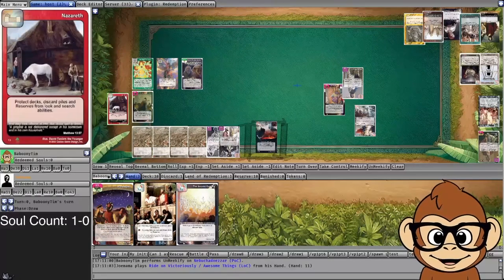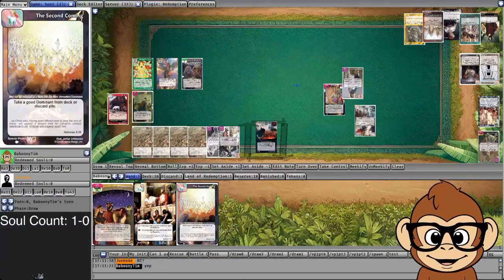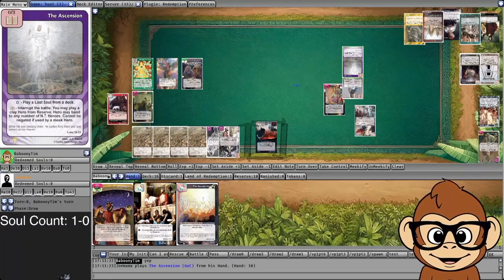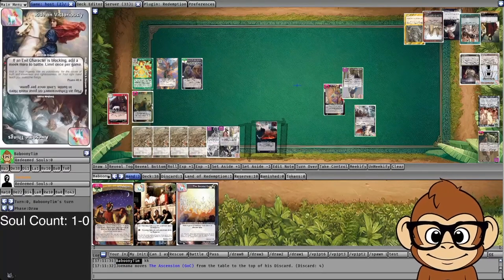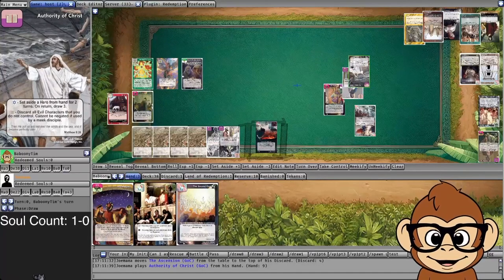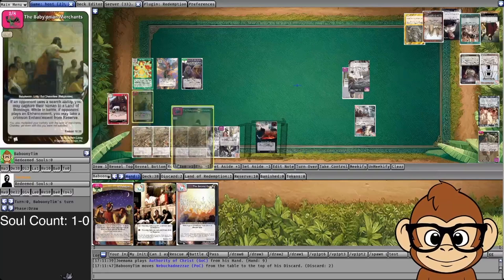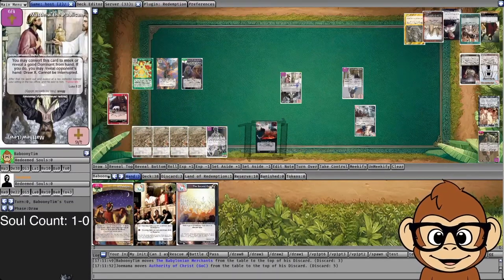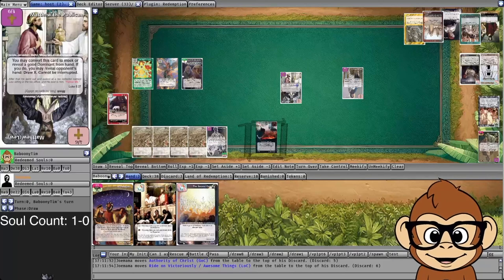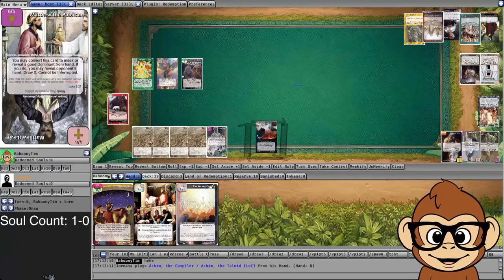He uses an Ascension to band stuff into battle — wait, that's tossed because of Nebuchadnezzar. Then Authority of Christ: discard all evil characters you do not control, cannot be negated if used by a meek disciple. So my character is going to hit the bin. Good thing I didn't play my Astrologers — he would have died as well. Everything's a trade-off. He gives me his own Matthew as a lost soul rescue — I don't want that Matthew coming back ever.